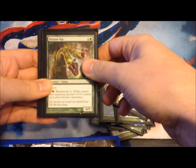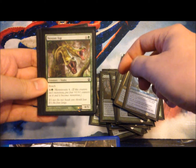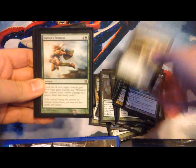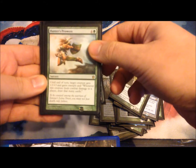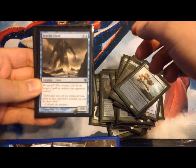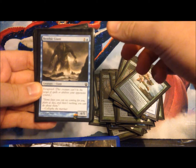Nessian Asp — everyone knows how good this is in sealed, like it's an absolute beast. Hunter's Prowess — this was again very good. Benthic Giant — he's just a big fatty with hexproof, like he's very hard to get rid of.